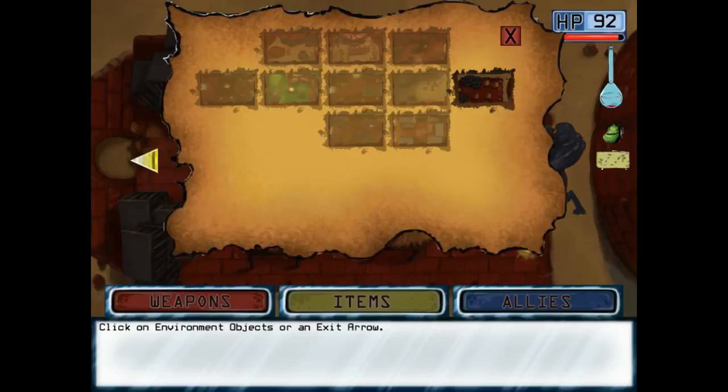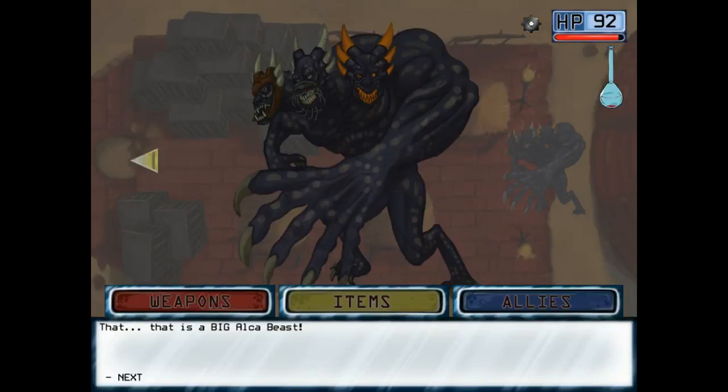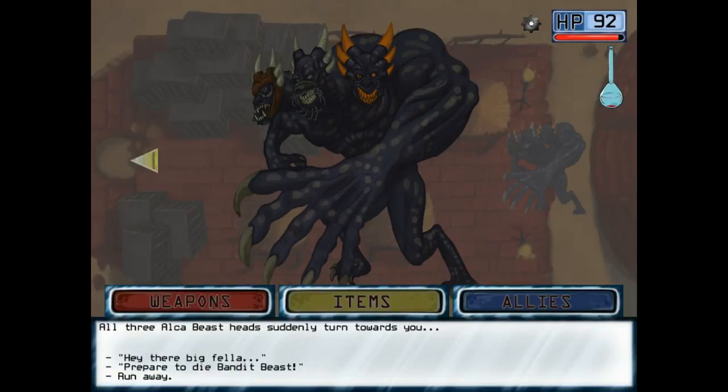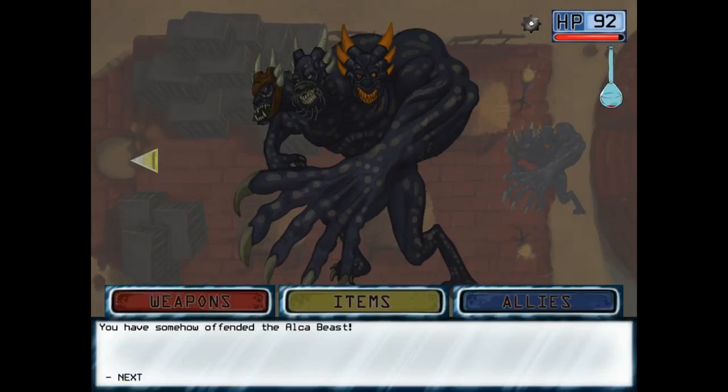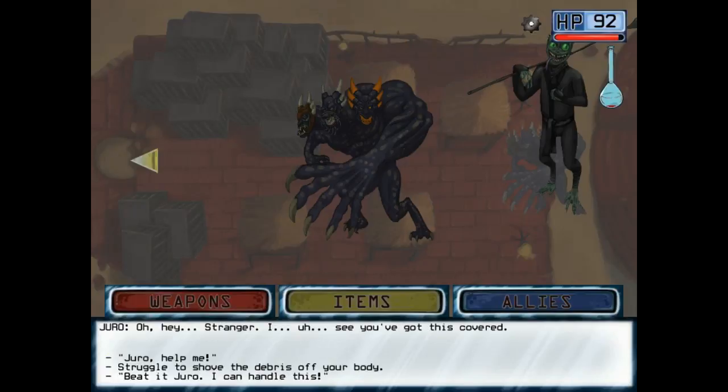That is a big Alka-Beast. You don't see a way past it. Approach it — and the Alka-Beast suddenly turns towards you. Somehow offended the Alka-Beast. The Alka-Beast swings its arm into a nearby sniper tower; each structure collapses upon you, pinning you down with its weight. As the mammoth beast approaches, you spot Juro on another archer tower. He takes one look at your situation and doubles back. Hey stranger, I, uh, see you've got this covered.